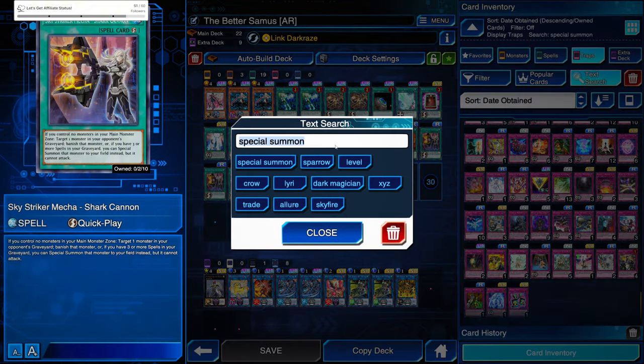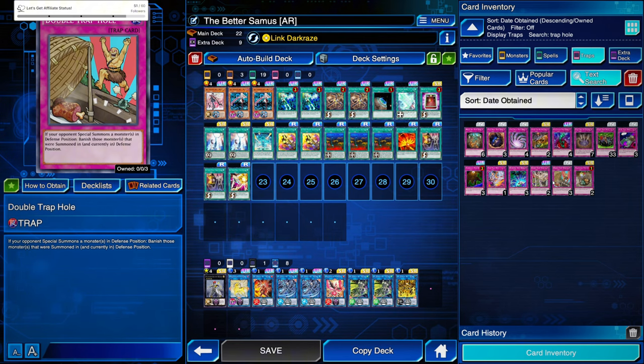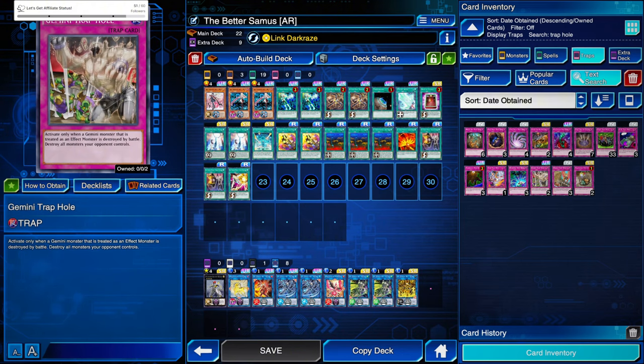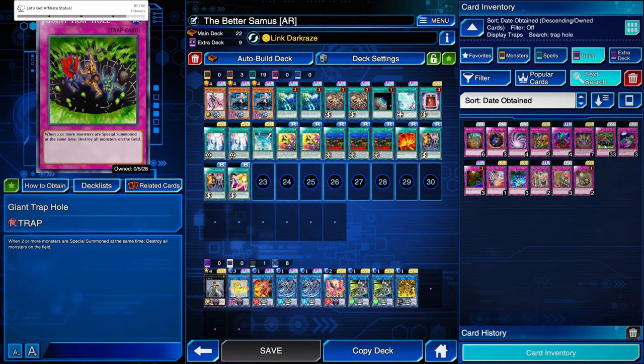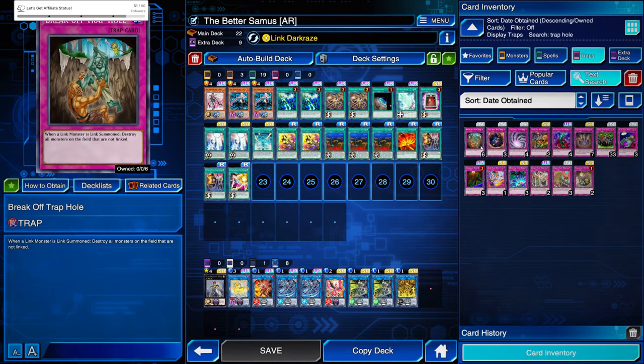There are also trap card options. One trap hole banishes monsters special summoned in defense position. Another option — Giant Trap Hole — when two or more are special summoned at the same time, destroy all the monsters on the field. There's also one that deals with really low-level attack monsters, 500 or less. Those are some of the ways that you deal with Lyralusc — you're going to have to deal with it, and those are some of the plays.